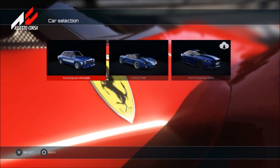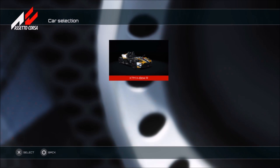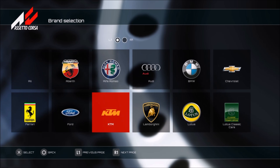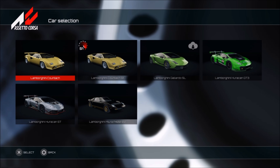Moving on to Ford, we've got the Escort RS 1600, the GT40, and the 2015 Ford Mustang as well. KTM - we have one of the X-Bows available to select. Moving on to Lamborghini, we have the Countach, the Gallardo - unfortunately the Gallardo looks like it's part of the DLC - the Huracán, and of course the Miura as you've already seen in the first video.